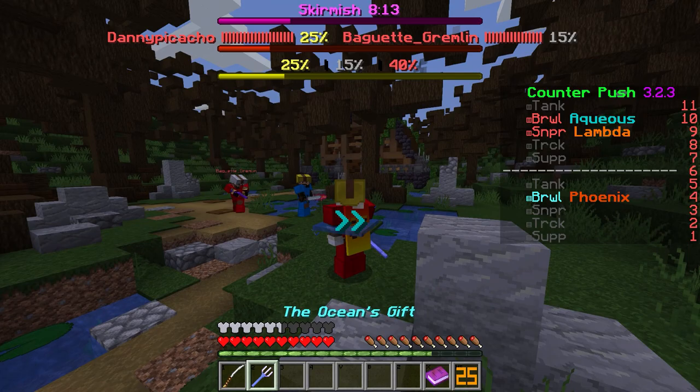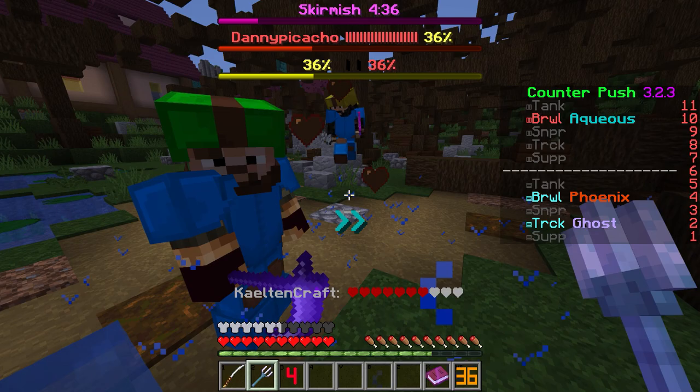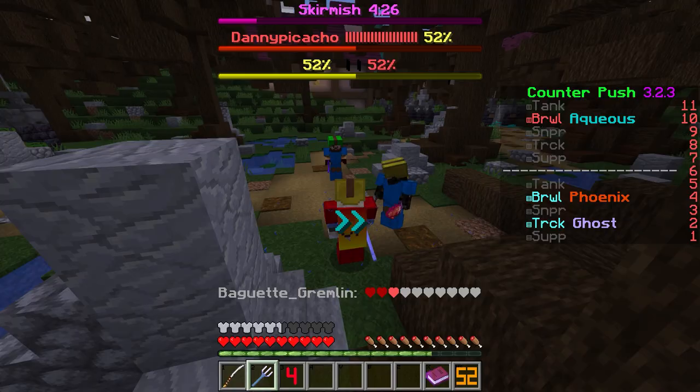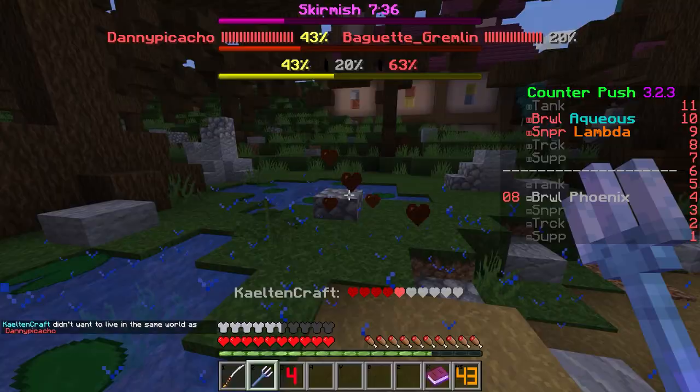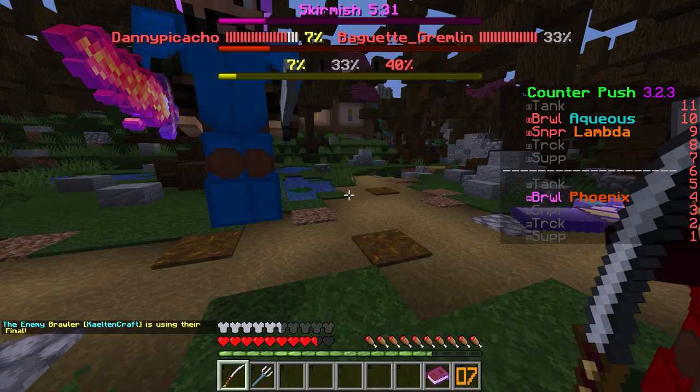You have a sword and a trident. While holding your trident, you will get a little water pull, which will allow you to launch yourself with the trident. Hitting someone with a trident will also perform an area-of-effect attack. Your trident also does decent knockback. The final is a powerful lightning strike, but watch out as it can hit your teammates as well.